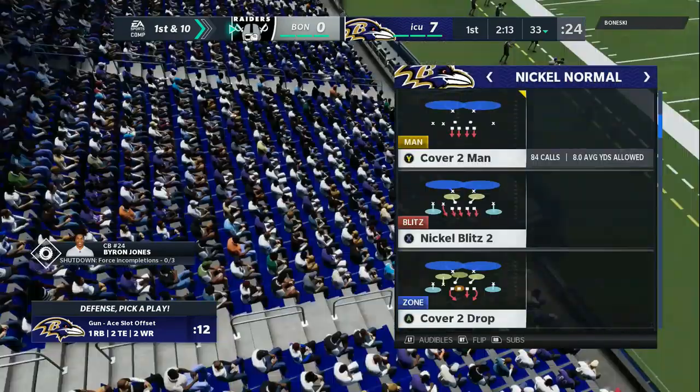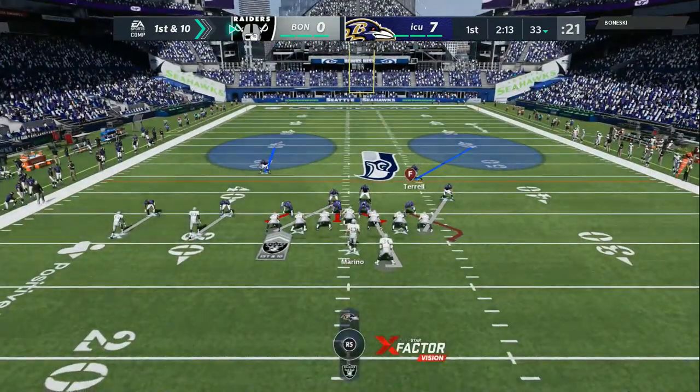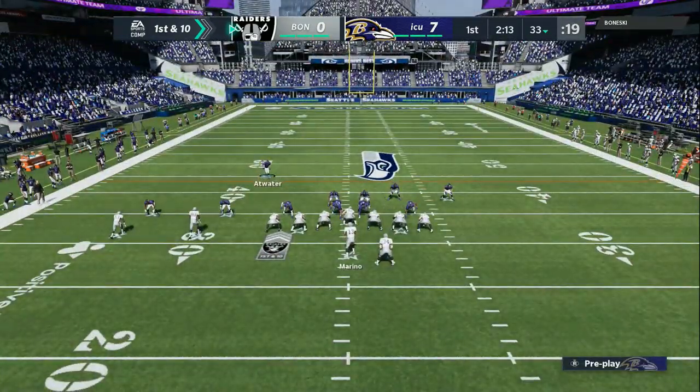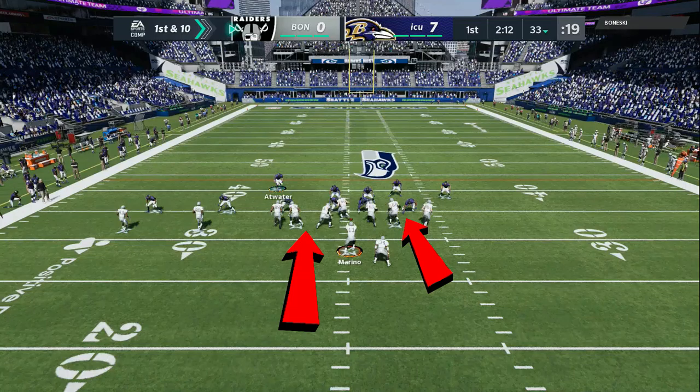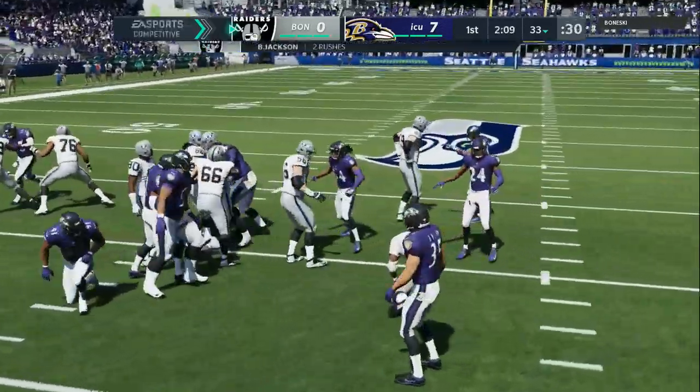Write all this stuff down, remember all this stuff. I'm bringing my strong safety into the box — I am expecting the 0-1 trap. His pulling guards or pulling tackle is going to try to get to the second level, so that makes him effective and creates an open gap on the left side. Now my right end is going to get a free shot at the running back in the backfield.